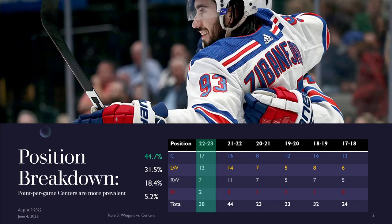Centers are still the most prevalent — 44.7% of this 38-player sample were centers. Seventeen is the highest number of centers to hit a point per game in the last six years. Left wingers made up 31.5%, that's 12 out of 38, a little down from last year but still elevated compared to every other season. Right wingers are down from last year but in line with most other seasons between five and seven. Defensemen remain elevated, with Eric Carlson and Kale Makar both above a point per game this year.